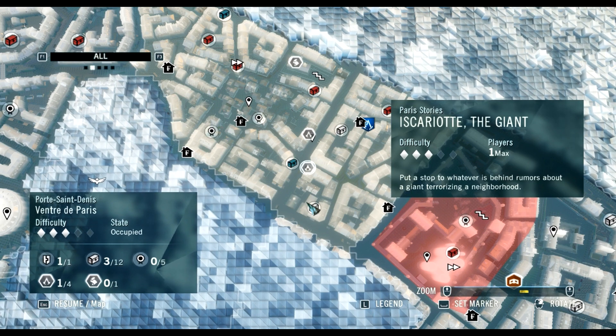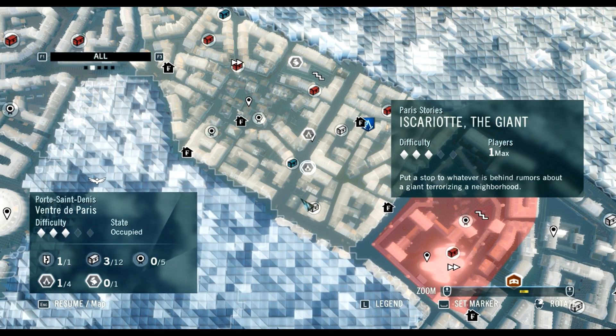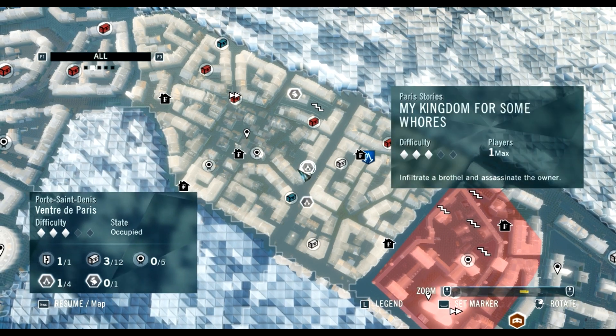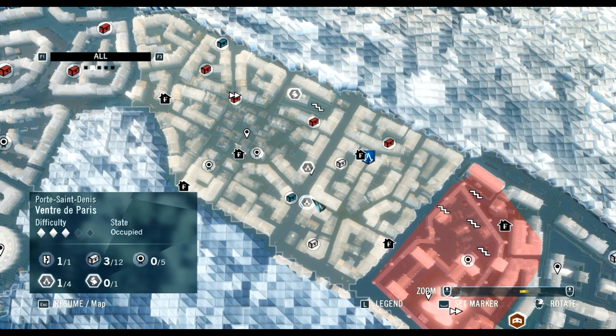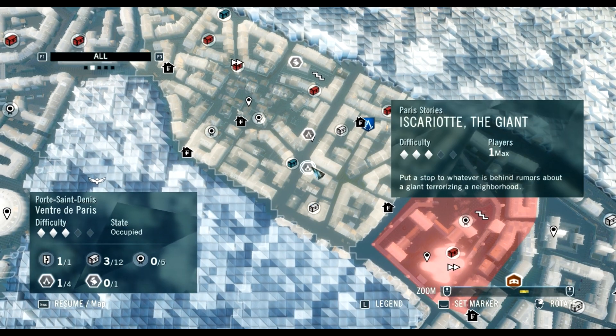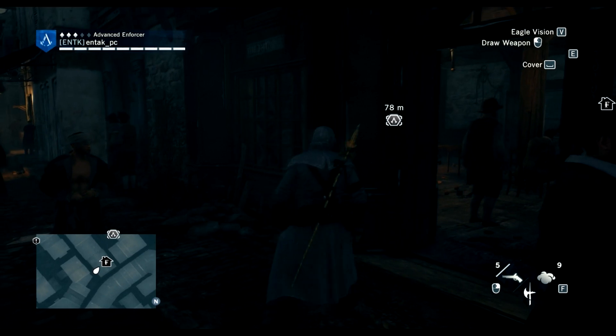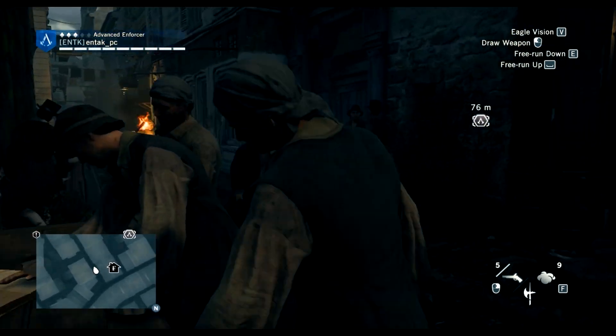Looking at the next marker - do we have time to do another part of the quest? Maybe we'll do one of the side missions. Let's get a more difficult one. There are two options open: put a stop to whatever is behind rumors about a giant terrorizing a neighborhood, or infiltrate a brothel and assassinate the owner. Maybe we can do both. Let's do the brothel one first because it seems quicker, then the giant one.